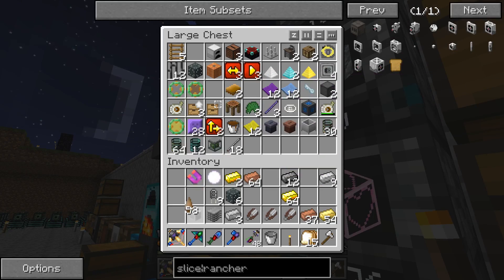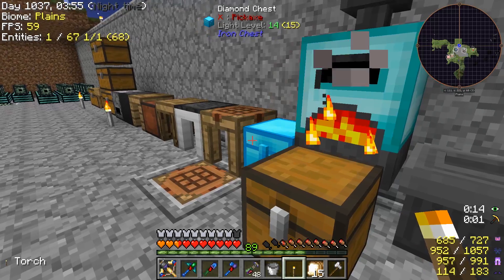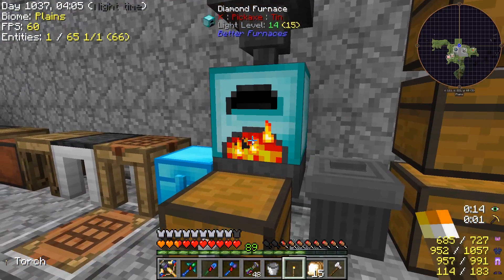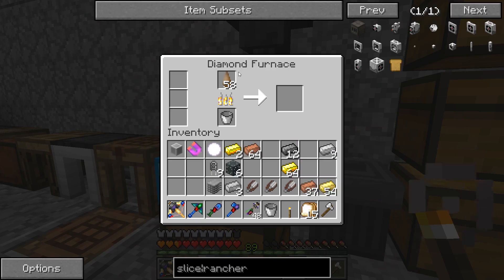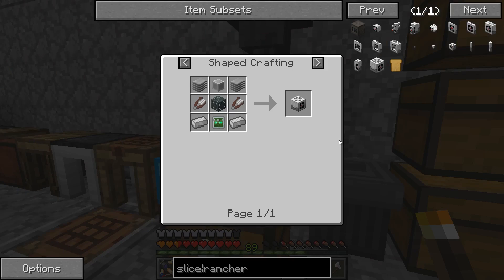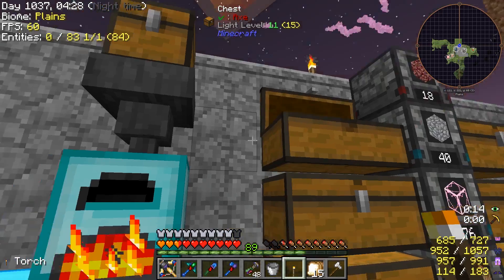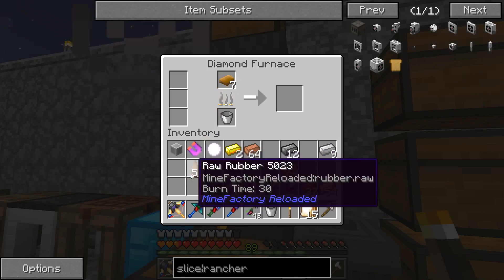We do have the fluid conduit. The plastic is raw plastic, which is rubber cooked down. I'm sure somewhere we have more of this stuff — I can't see it, so I'll just quickly cook some of that down. This isn't on the QED so that's nice and straightforward. How much have we got? That should be enough, so we'll swap that out.